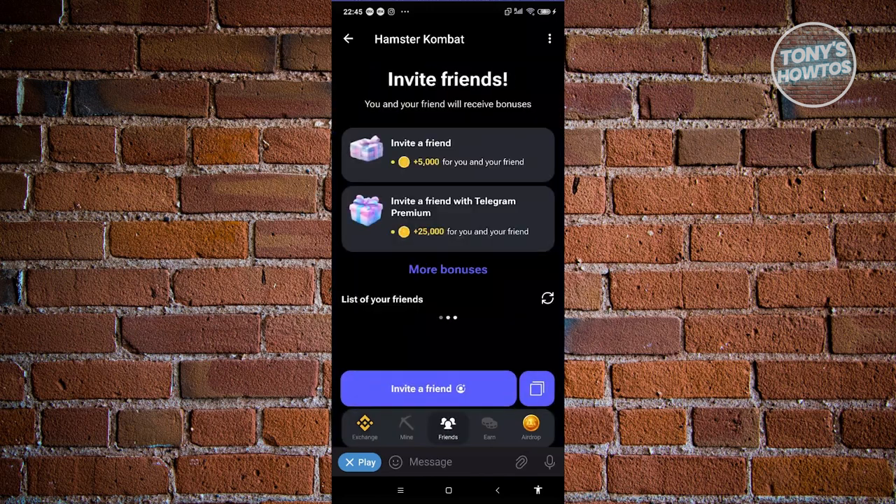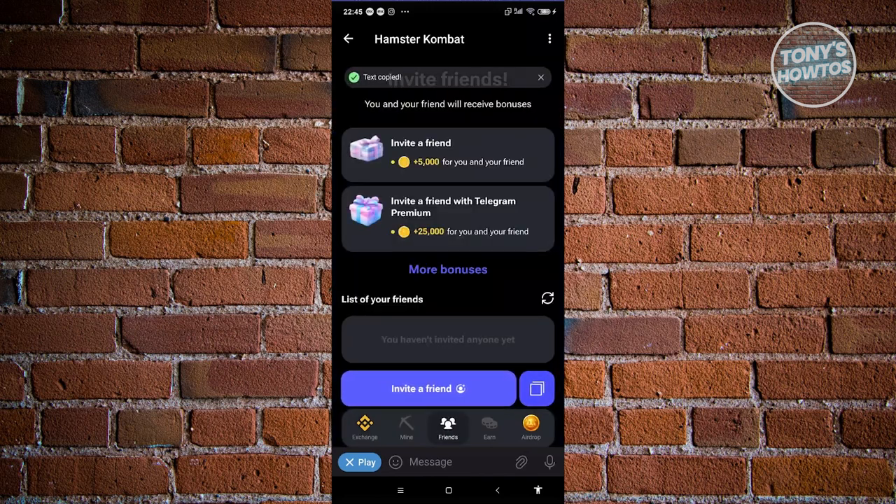If the copy isn't working, go to Friends, click on Copy Code, and it should say 'text copied.' But sometimes it won't work, so make sure to close Telegram, open it again, and see if that allows you to copy the text.